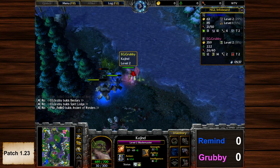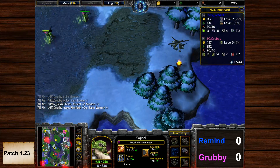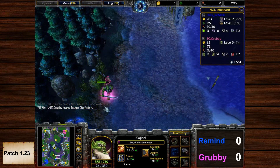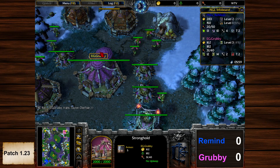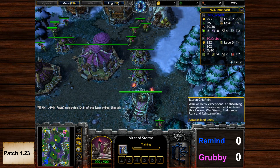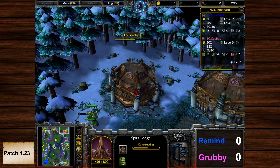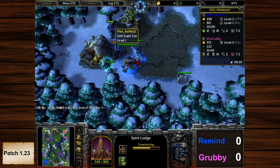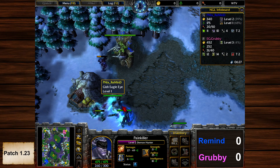Blademaster is almost level three, coming in — he steals the last creep and gets level three! Grunts are finished; another creep camp done. Level three Blademaster against a level two Demon Hunter, and Blademaster also has the Ring of Protection +2. Tier two tech is done for Remind — we get the Tier 3 building and the Spirit Lodge, and a second hero: the Tauren Chief. Back in those days, Spirit Walkers were produced in the Spirit Lodge, not in the Tauren Totem like nowadays. For Spirit Link and this build he needs the Lodge.